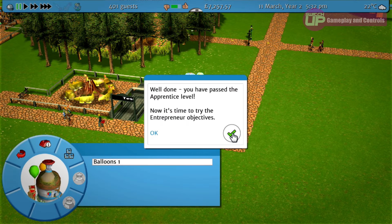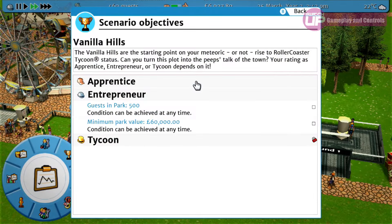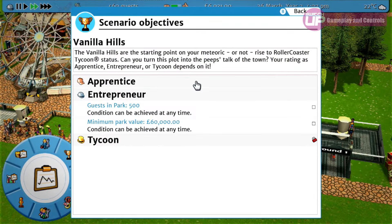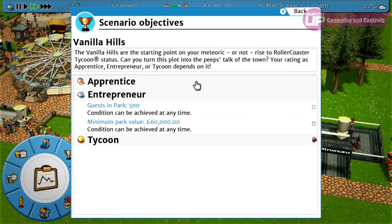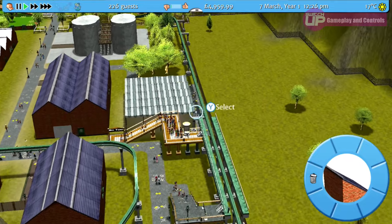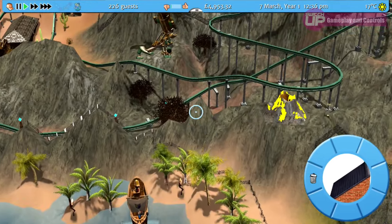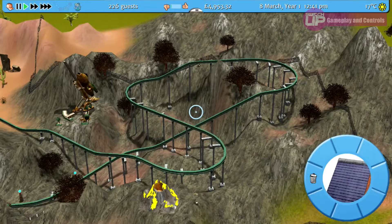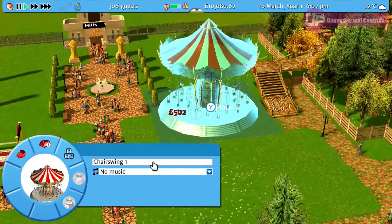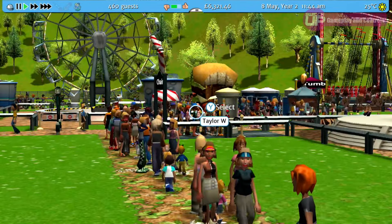Completing the apprentice objectives will unlock the entrepreneur, and so on. They relate to things such as attracting a certain number of people to the park, or having to keep the amount of litter down to a minimum, and each tier of objectives sees the numbers rise and become more difficult as you would expect. The parks will have their own theme and you will be in charge of every little detail. The basic layout of the park is set with a number of rides already in place, but otherwise you will be looking to add further rides, shops and facilities to improve the quality and standing of the park and impress the visitors, or peeps, as they are known.